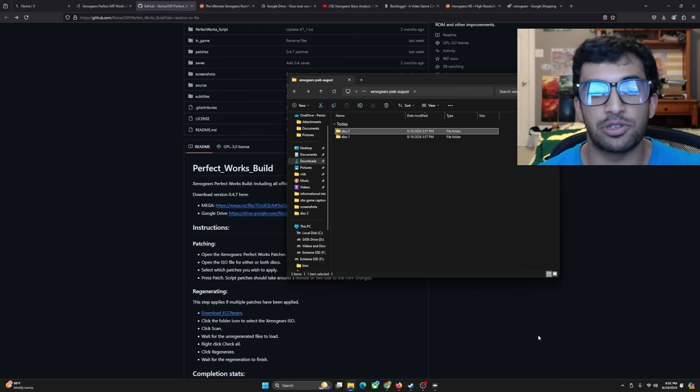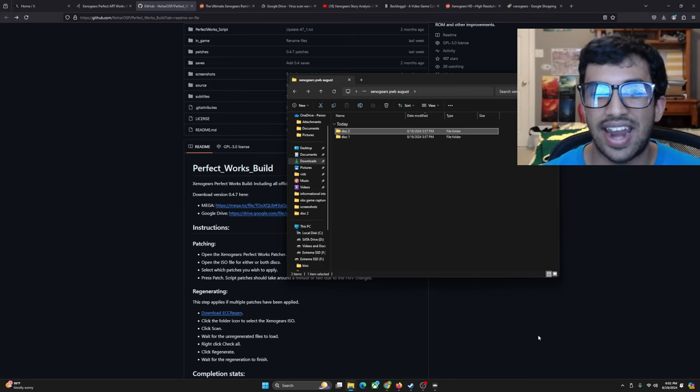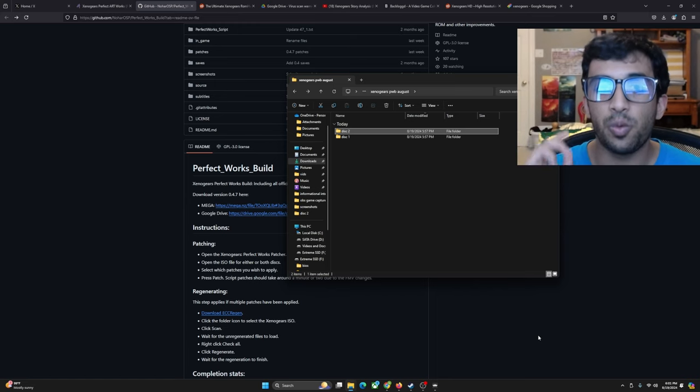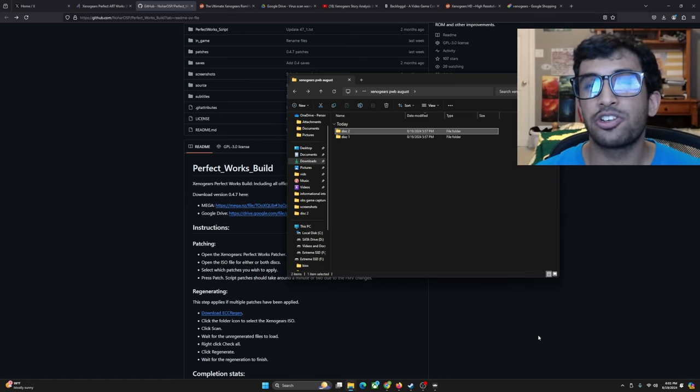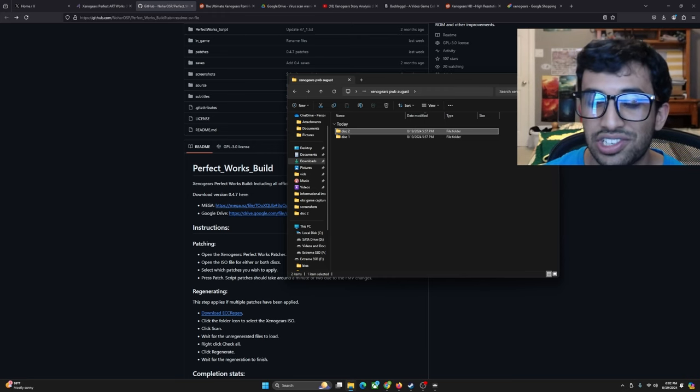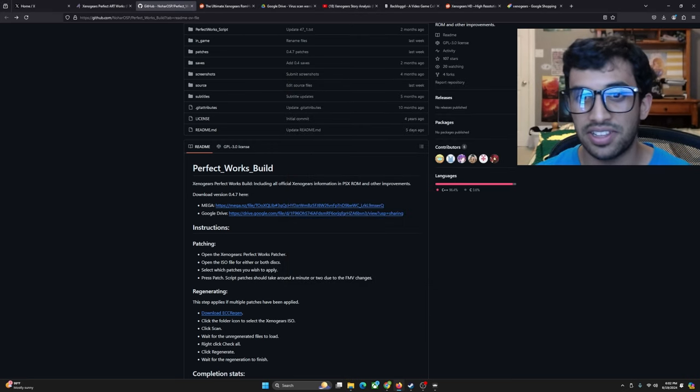When it comes to texture replacements, which I'm about to get into right now, that will only work on RetroArch and only with the specific core called RetroArch Beetle PSX HW. We'll get into that shortly and I'll show you all the settings I put in. So PerfectWorks is finished — if that's all you needed, you're good to go. Let's talk about the texture replacements.